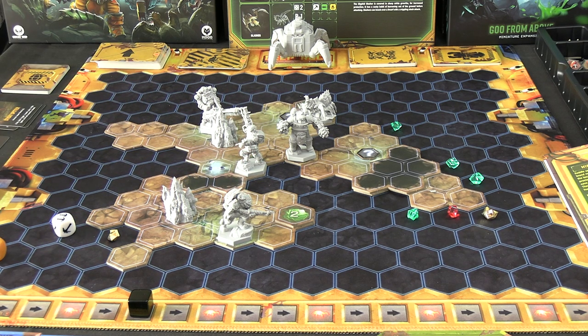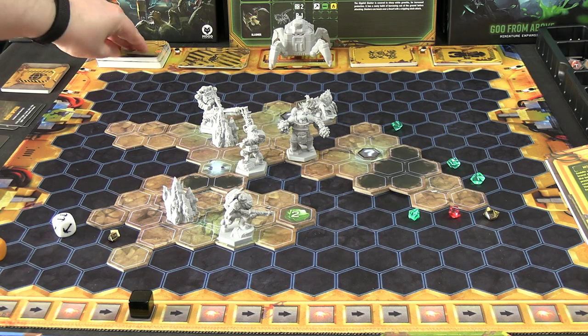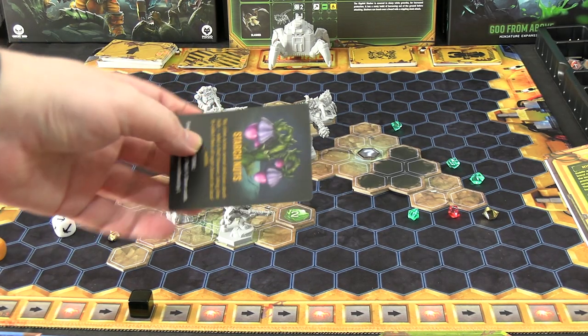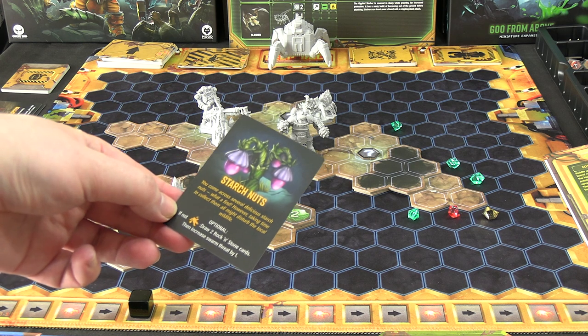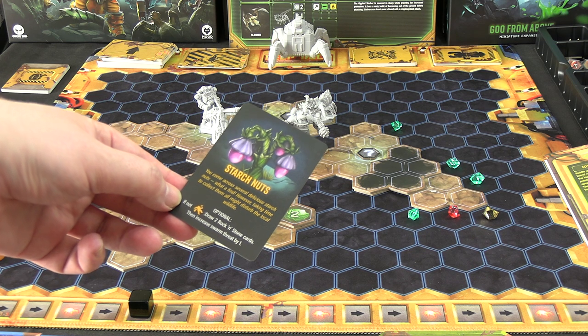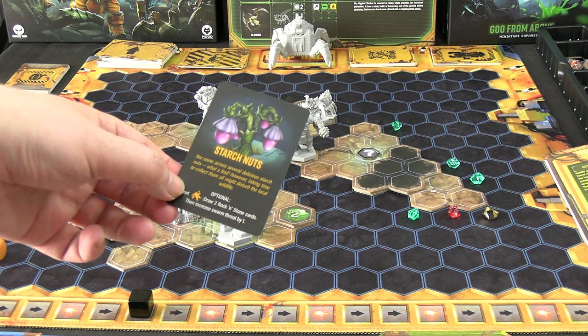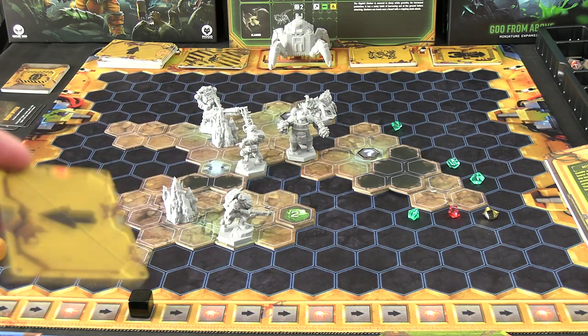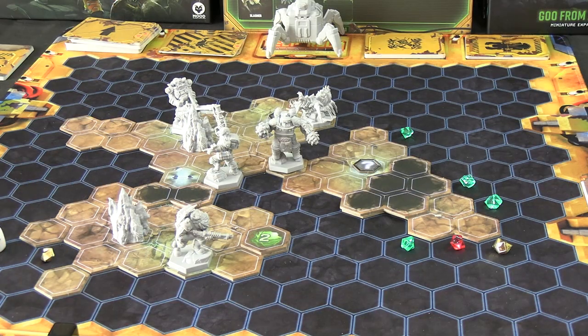The other two question marks are loot bugs. In the video game you can pet them, and killing them gives resources but makes you a monster. We draw two event cards at once. 'Starch Nuts' — optional, if not incapacitated draw two Rock and Stone cards and increase swarm threat by one. It's optional, and I still haven't used any Rock and Stone cards, so I'm choosing no on this one.